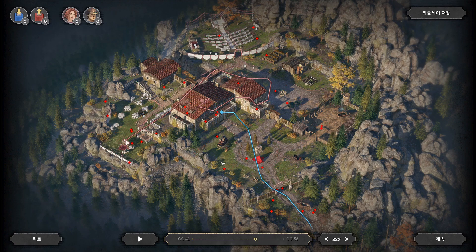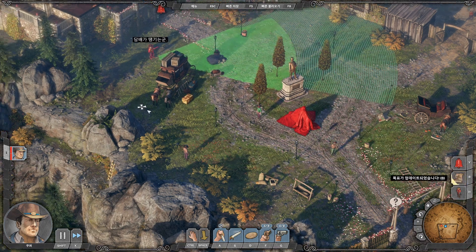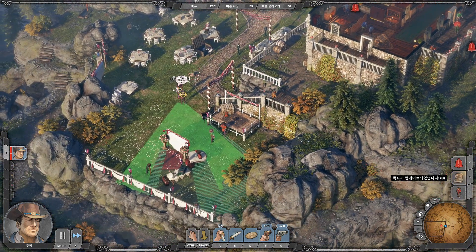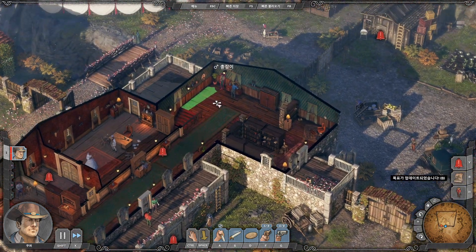There are three enemies at the front yard, nine at the backyard, and one in the house. Let's see where those enemies are in the game: one, two, three at the front yard; one, two, three, four, five, six, seven, eight, nine at the backyard; and one in the house.